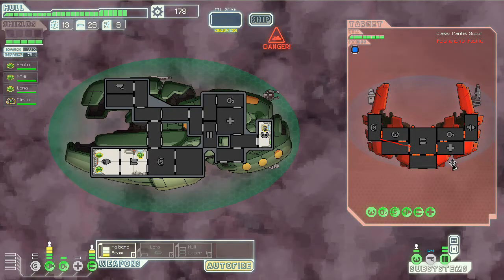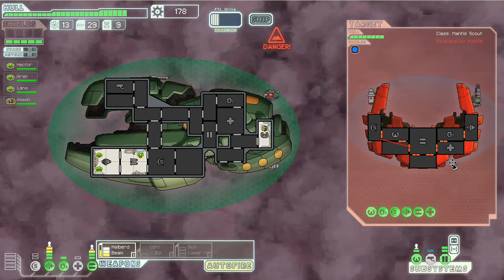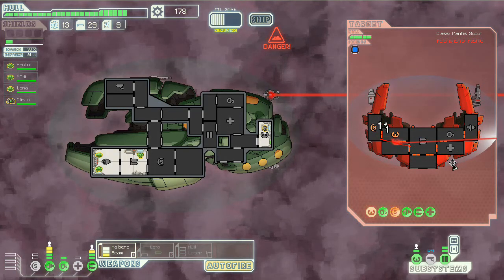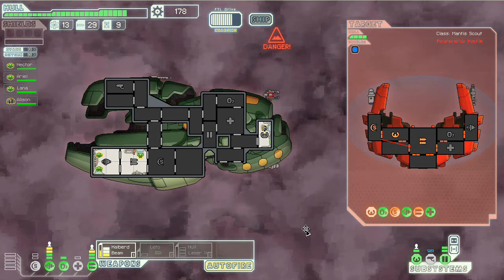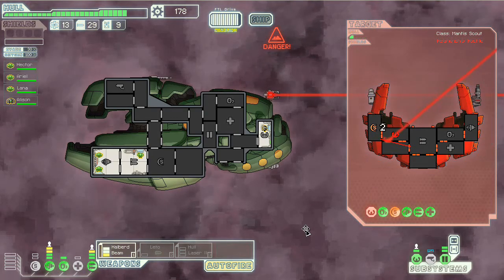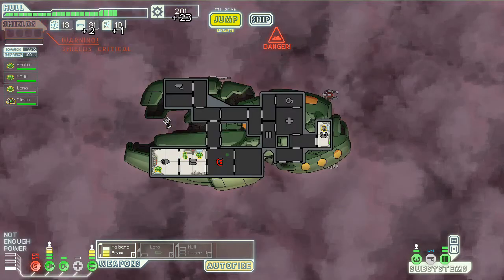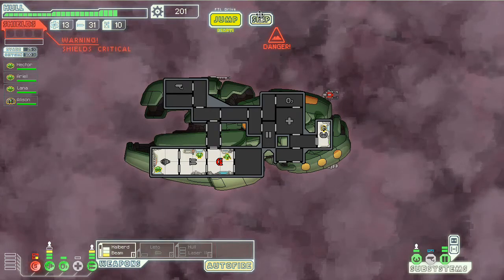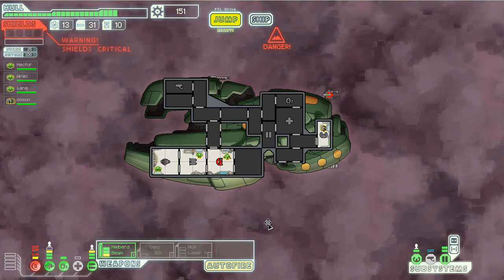Let's go right there to right there. Now, once we start seeing level 2 shields it's all gonna go kinda out the window and have to start using the hull laser instead of the halberd beam. But I don't anticipate seeing those until at least the next sector. This guy's probably gonna fire — there's the fire again. Is that gonna miss? No, that's gonna hit. Based off the weapons he actually has online, I'm not going to turn my shields on just yet. I'm gonna level up shields to level 2, because then I can shunt power from engines to shields if it's needed.